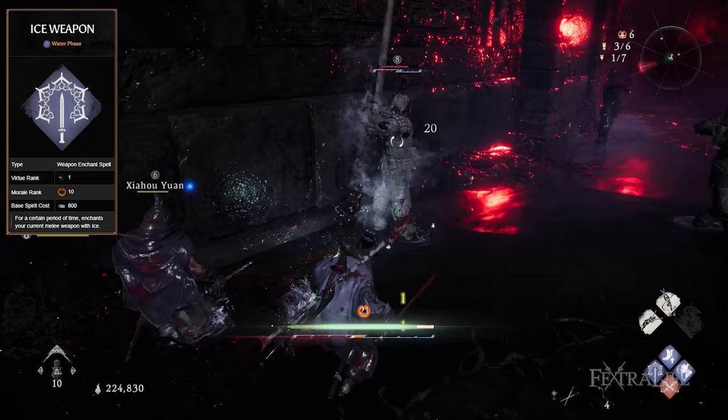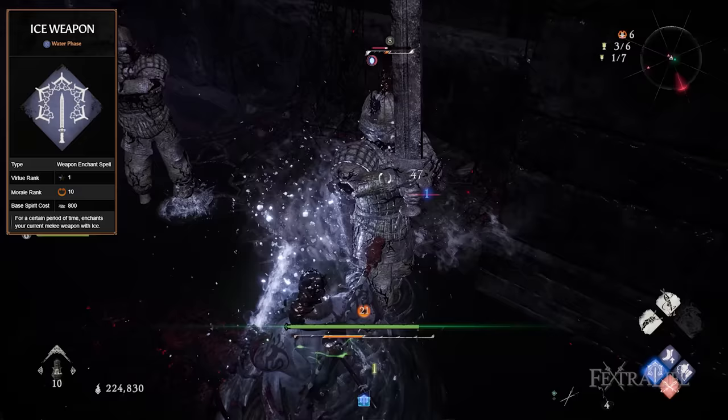Ice Weapon — this spell enchants your current melee weapon with ice for a certain period of time. This helps us deal elemental damage that can go through guard. This is very useful to deal with enemies who got alerted when, for example, you killed another nearby enemy.